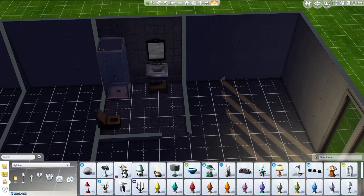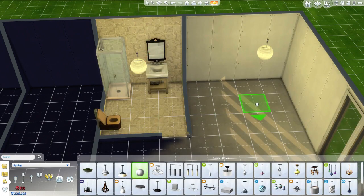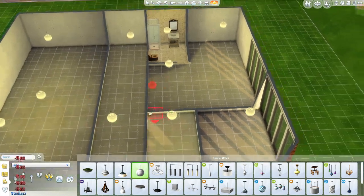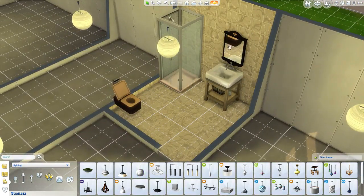Now let's get some lights in here because it's too dark to be working. Let's go to lighting and just give me some hanging lights for now - we're going to light this place up. We're going to go room by room and replace these lights as we decorate the rooms. But now let's pop up all the walls. We've got to make this room kind of feel lived in.